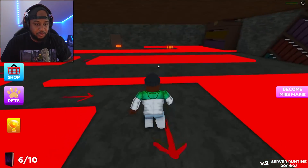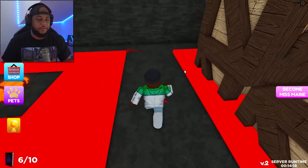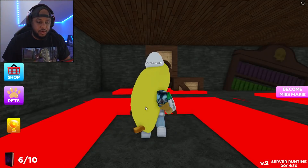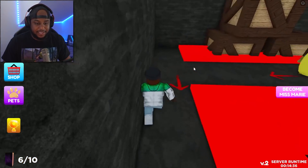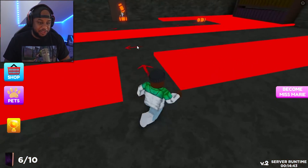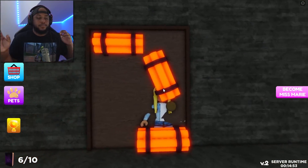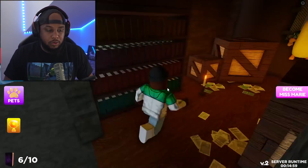We got dynamite and we have to put it over by the door — looks like we need to do three of them. We gotta creep by the red, creep carefully. Get the second one, now the third — put it down, it's gonna blow. Third one down and it blew — nice! The scary obby genre is really blowing up, and I love it. Keep bringing the scary obbies!